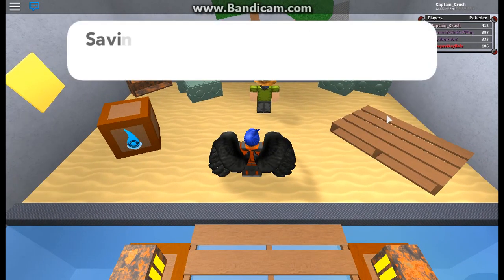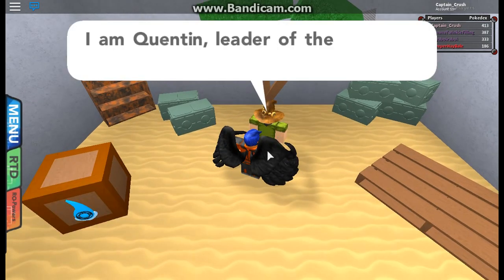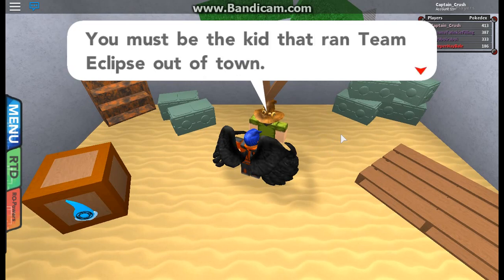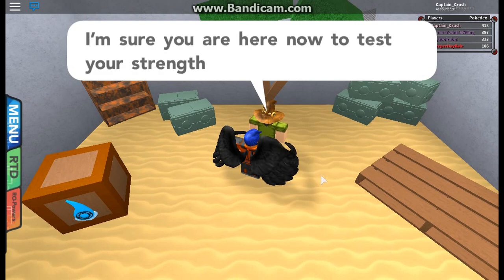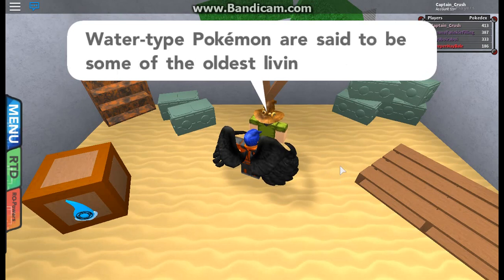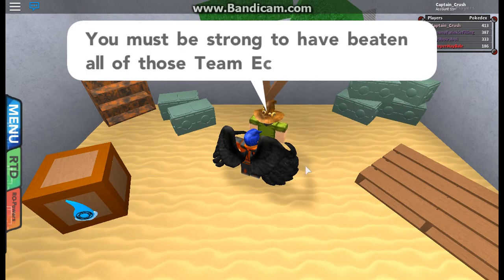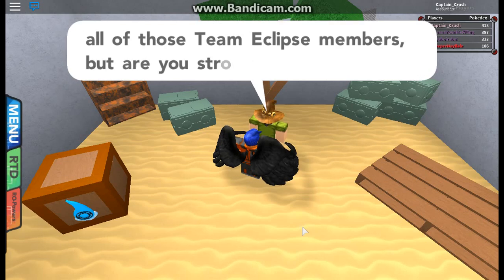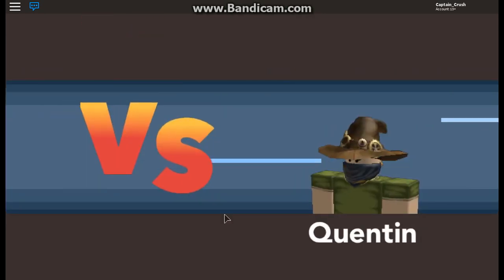Let's save here just in case. Alright, time for this guy. 'Hello, young trainer — I am Quentin, the leader of the Rose Cove Gym. You must be the kid that ran Team Eclipse out of town. Word spreads fast around this town. I'm sure you're here to test your strength. I warn you, Water types are my specialty — they're some of the oldest living species on the planet, millions of years.' I think so Quentin — I like your hat, it looks like the Hogwarts Sorting Hat!